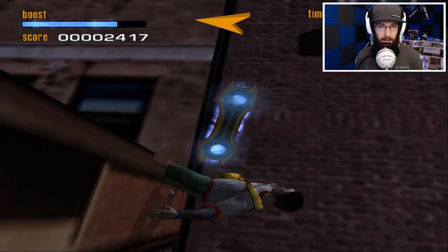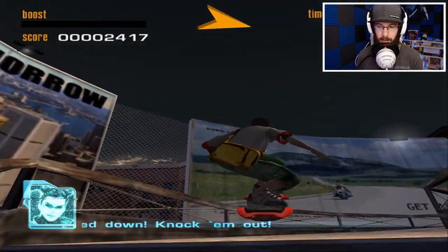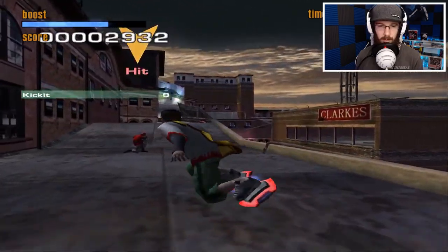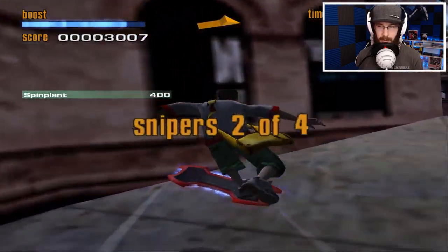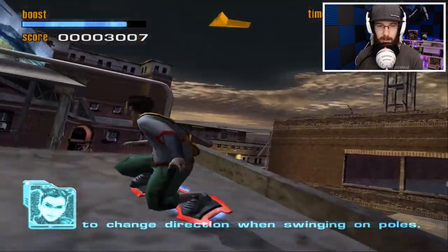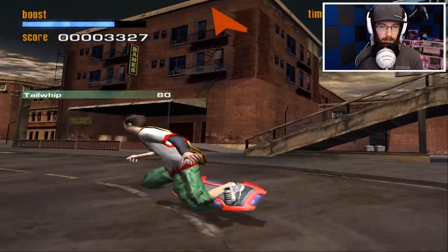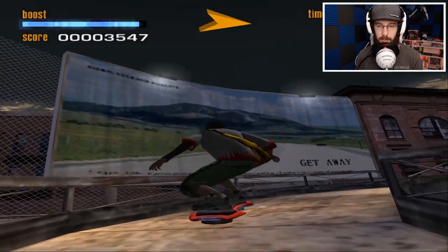How do I get up there? Let's use this stair set — I don't have any boost, gotta do some tricks. Oh, wrong way. All right, what is this — is this a sniper? Really? You're gonna shoot me because I'm on a hoverboard? I have no idea what I've done. One thing I'm not a big fan of right now is how slow he moves — I wish there was something other than a speed boost.